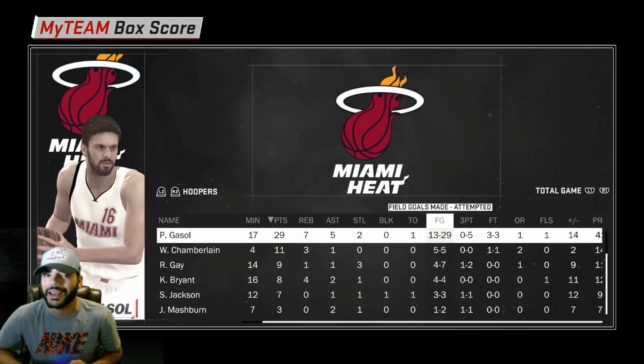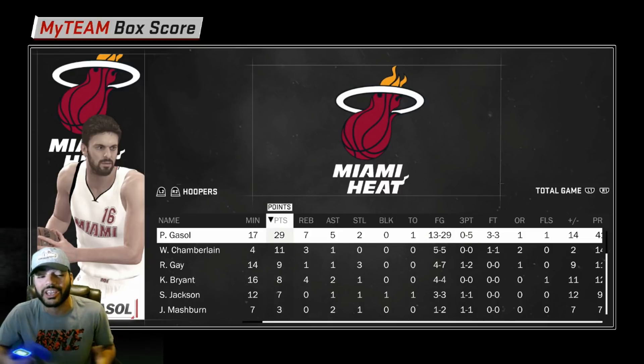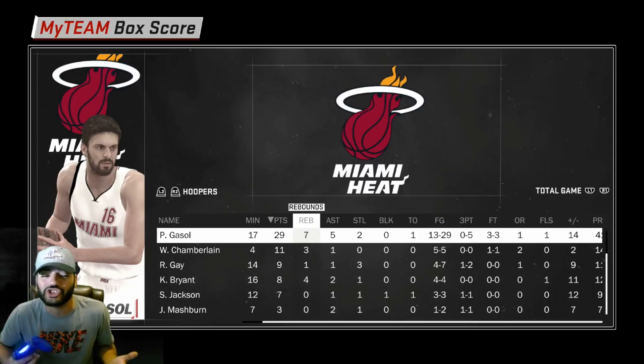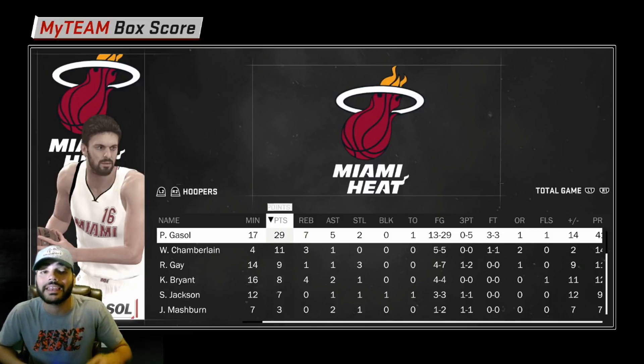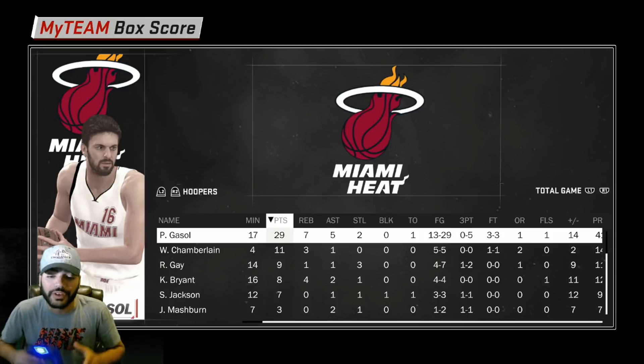But the field goal — 13 for 29, he's under 50% right there. 0 for 5 on threes. Don't shoot the three-ball with this card. I actually got some really good looks, some were forced, but he just doesn't have it, guys. So no three-pointer on this Ruby Gasol, which is kind of a shame. Maybe with a diamond shoe he might get a few of those to go down, but even then I wouldn't recommend it. His strong suit is definitely posting people up, trying to spin off of them, or doing little hooks. He has the open shot mid-range down to a T, man. Very nice card just to play down in the post.